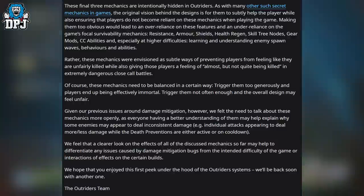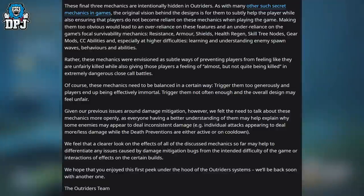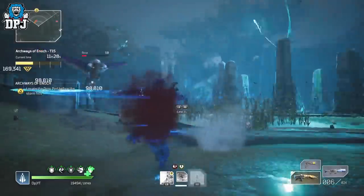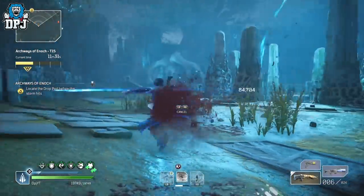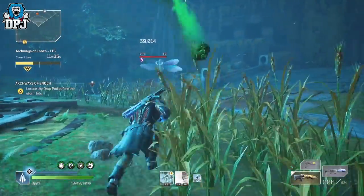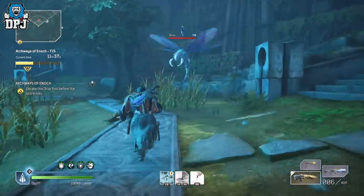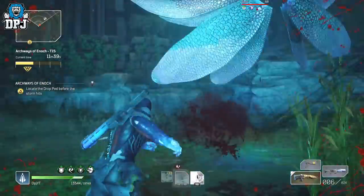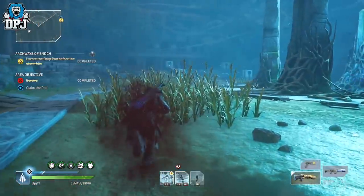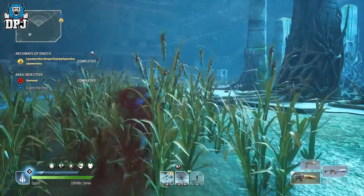PCF closes saying they hope players enjoyed this first peek under the hood of the Outriders system and will be back with another developer insight soon. That covers the Outriders Damage Control Developer Insights blog post — a lot of things explained here clarify mechanics that have been confusing in practice. The full post link will be in the description below.